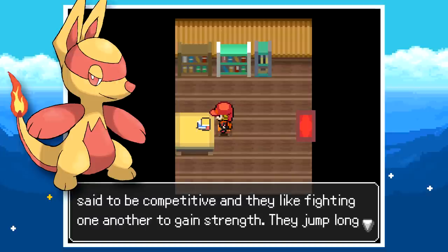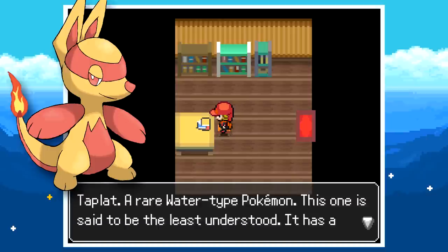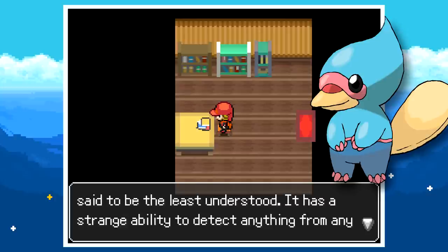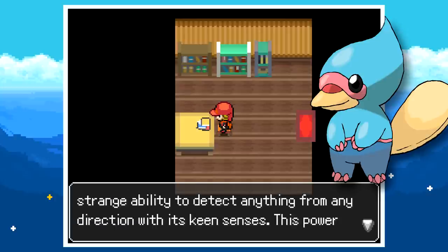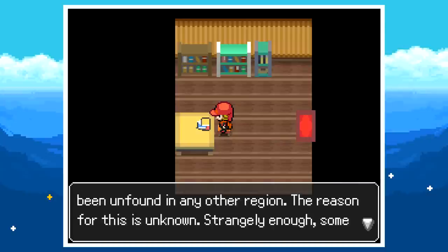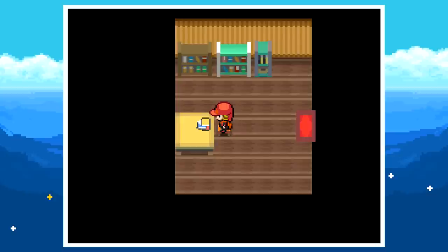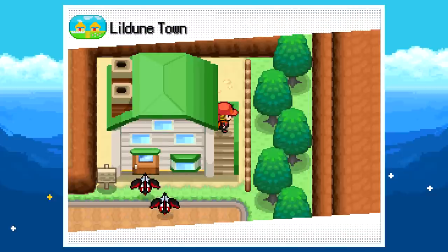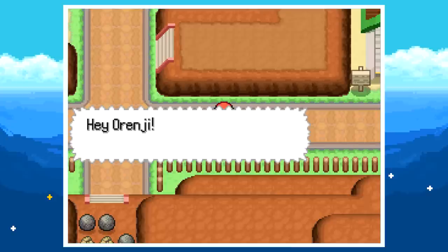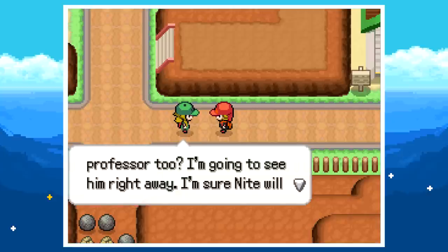So we've got a koala for the grass starter and Pyru — maybe a kangaroo — for fire. Taplat is the water type starter, the least understood, with a strange ability to detect anything from any direction using its tail. Most Pokémon in this region haven't been found in any other region — the reason is unknown — though some native Pokémon from other regions can also be found here. Definitely reminds me of Alola with the region being secluded and isolated.